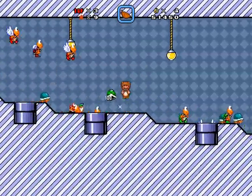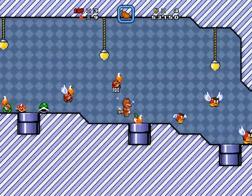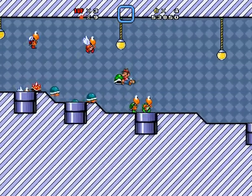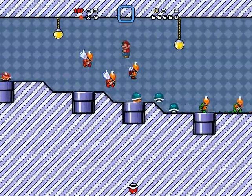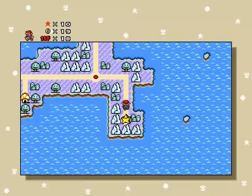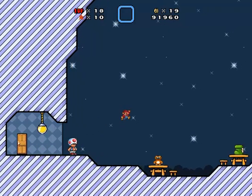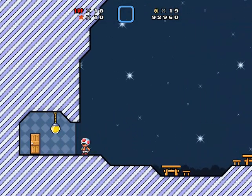Everyone just get the hell out of my face. We got a ton of lives somehow — at 18 now. What I want to do is actually grab this power-up and then just head back out of the level. We should have enough to go to Bowser's Castle now — we got the 10 stars required. We have the entry fee.